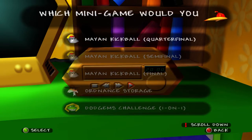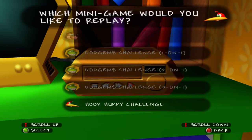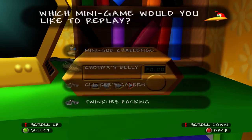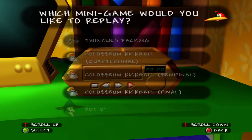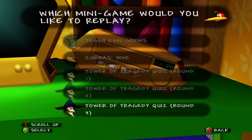These are all the mini-games in Banjo-Tooie, and these unlock as you're playing the main game. At first, whether on your cartridge of Banjo-Tooie or on your file for the Xbox 360 version, this will basically be blank — there will be nothing here at all. You get more of these the more you play the game.